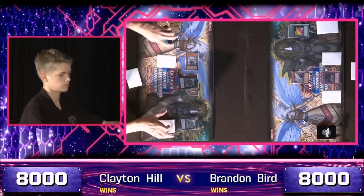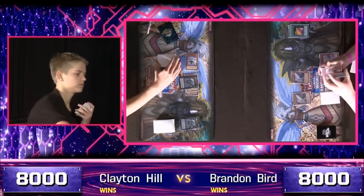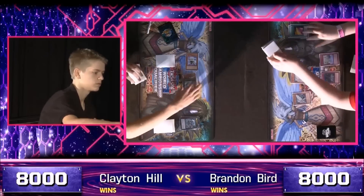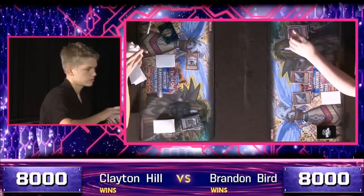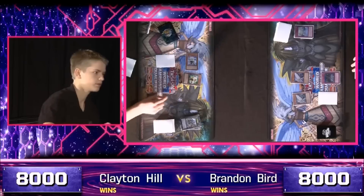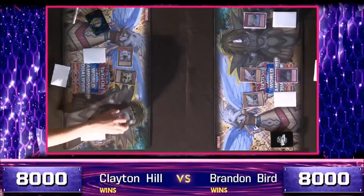Still two face-downs on Bird's side. You could see a Sanctum — another Sanctum. There we go. Sanctum is special summoned. It doesn't target, but Geargigant will be the card destroyed. And with that, Bird can make it out of this turn with those two Morale Talks on the field. And a Mark II — Mark II comes back off of the second Geargigant ability.